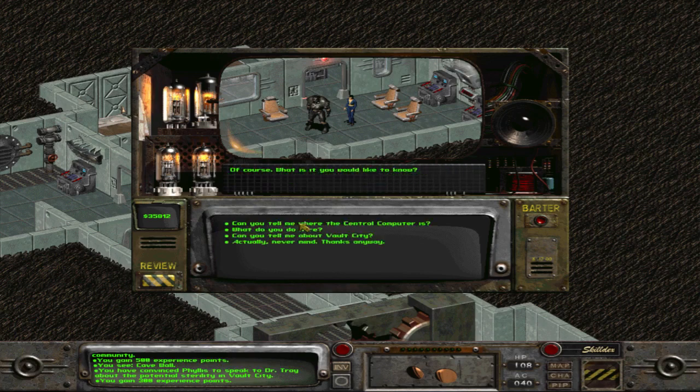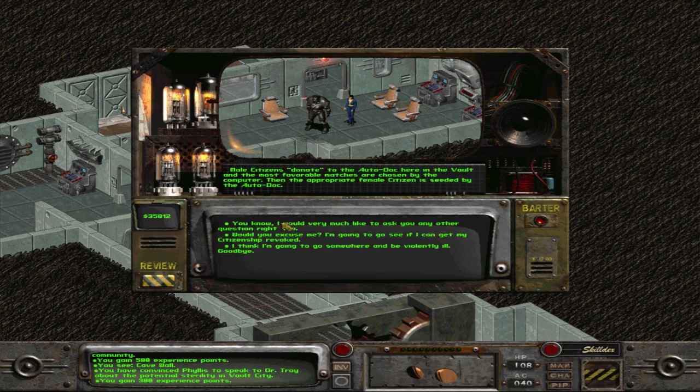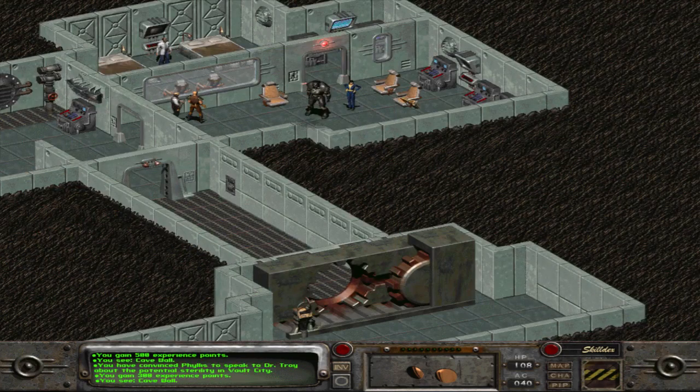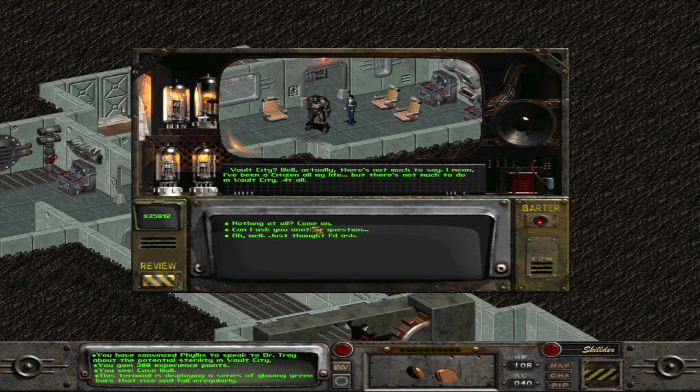You can inform her that if they cannot get pregnant naturally, it might be related to something. There's also a funny dialogue where you can say you think you got the European version of Fallout 2, and that's the reason behind there being no children here. I don't know if you can ask her anything else useful.